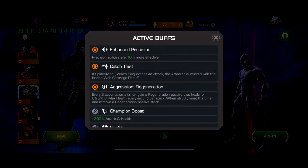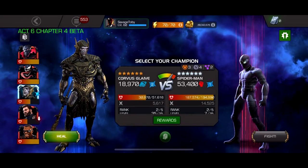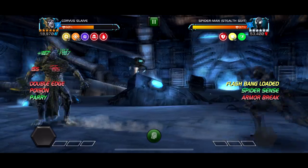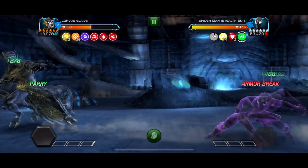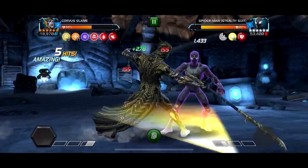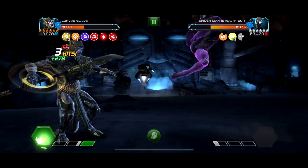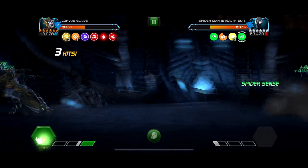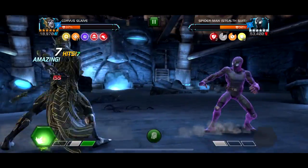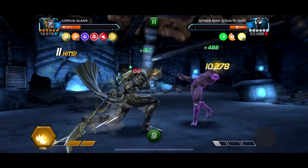Moving on to the third hardest lane — this one is just a clapback node. You want to use any champion that doesn't deal debuffs, because if you put a debuff on the opponent they'll reflect it back to you — unless you're immune to it. For example, Sunspot is immune to incinerate so he'll work fine. Characters like Corvus or Ghost, anyone who doesn't deal their damage through debuffs, will be fine here. Third hardest: clapback node.